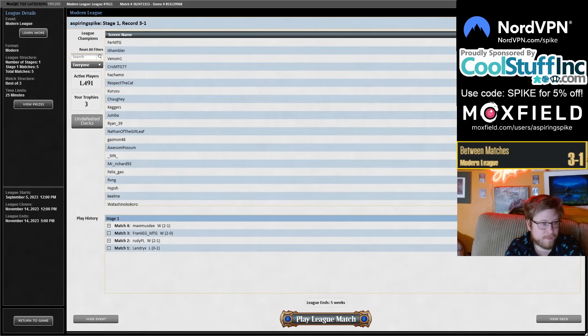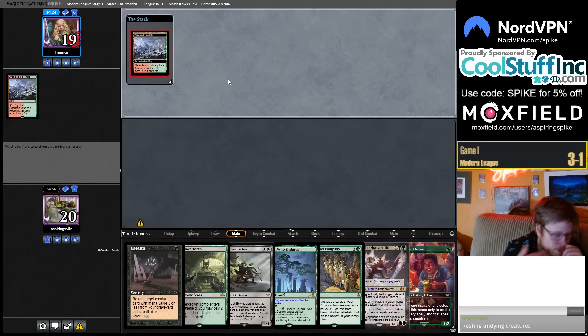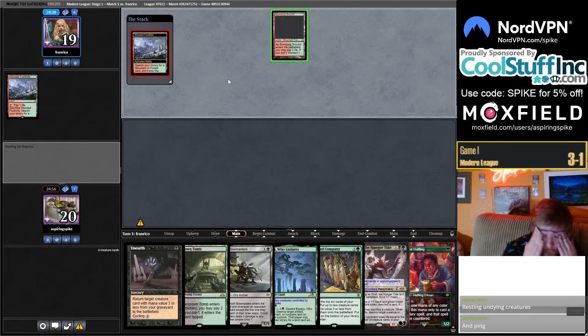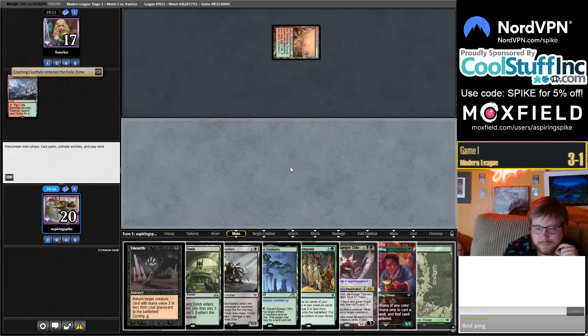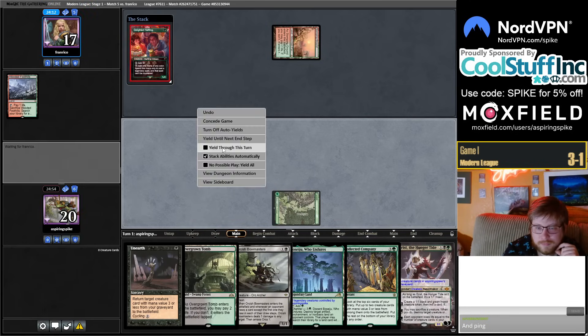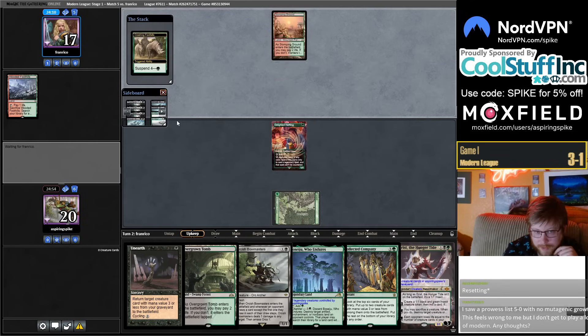Getting a 4-1 prediction. Sprout Swarm — it comboed with Intruder Alarm. With Intruder Alarm and five creatures it's infinite tokens. We did that a little while ago and went 3-2 in a couple of leagues — not anything to write home about but very fun. Oh there's a new Intruder Alarm art — maybe we'll have to dust off the combo. Suspender of Crashing Footfalls — Rhinos is probably going to be a tough matchup.